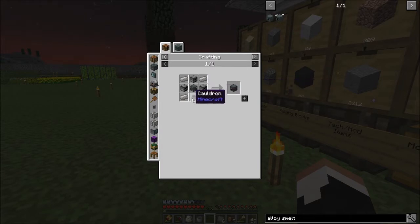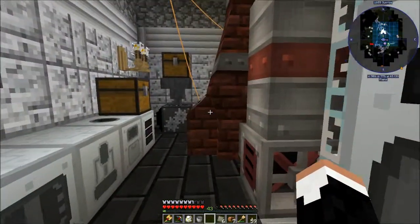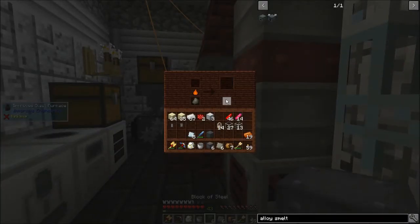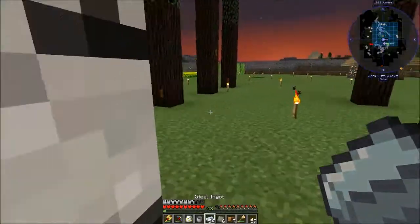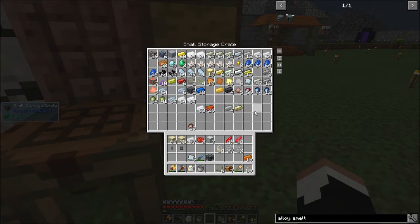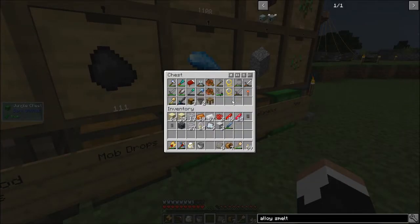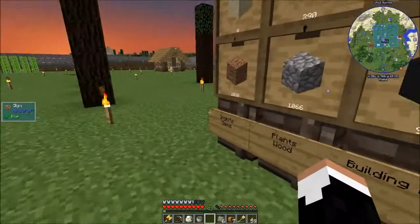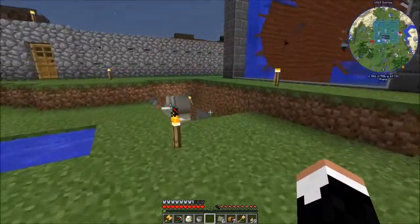But let's remember the reason why we did all this — I want the alloy smelter. Alloy smelter is iron, a cauldron — oh crap. Lots of steel, but not enough iron. Looks like we're doing a short mining trip. Let's grab my hammer and do a quick mining trip to get a little bit of iron.